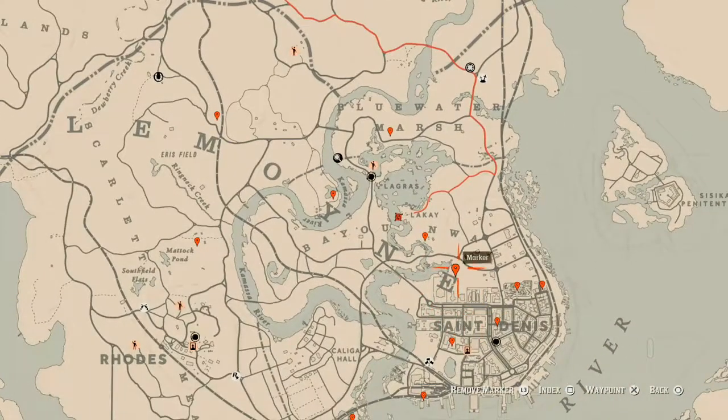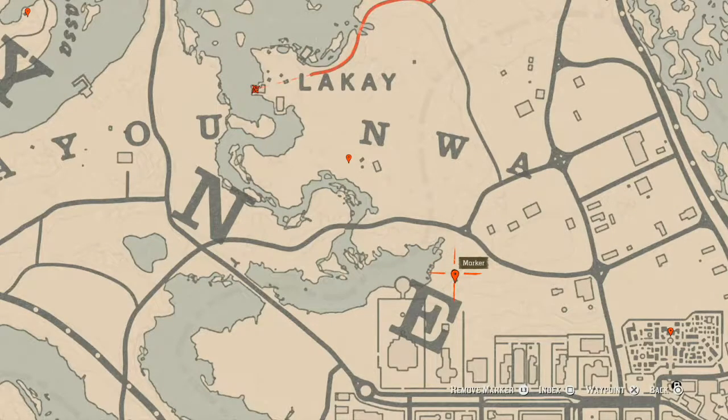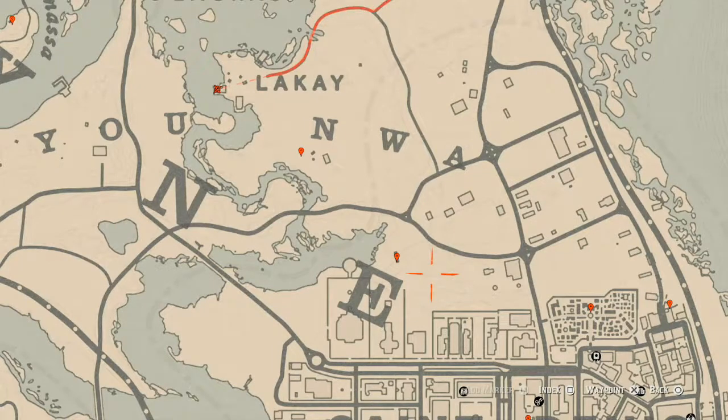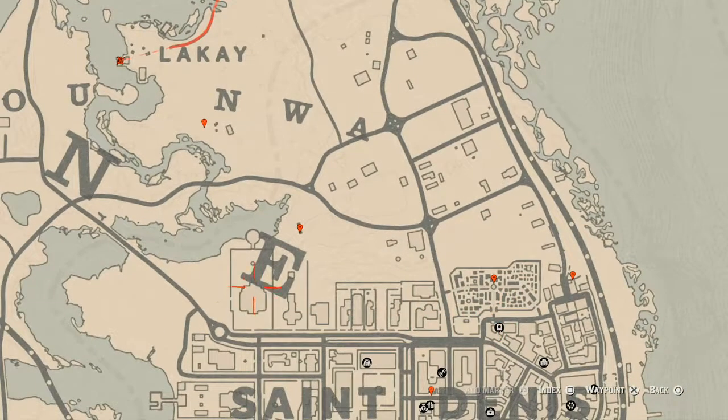Let's go down to the next marker which is another coin. Come over here underneath this bridge — you see that rectangle, it's a bridge. Underneath that bridge you will find a coin; come over here with your metal detector. There's also a tarot card inside this house, I think on the second floor — on the balcony at the back on that table there's a Ten of Cups tarot card.